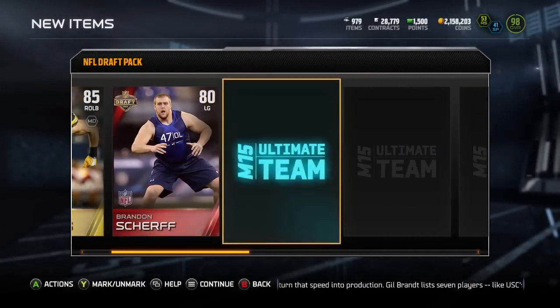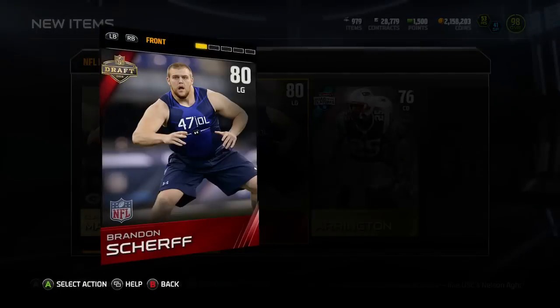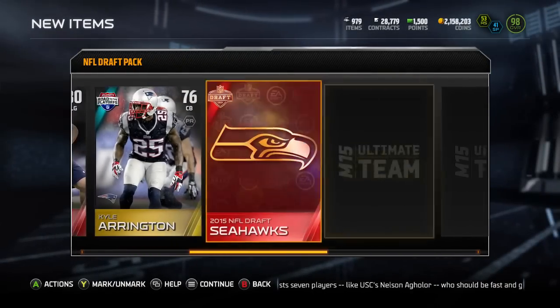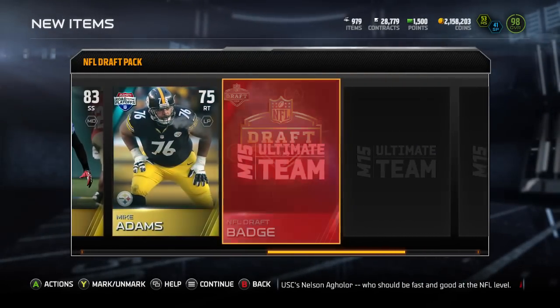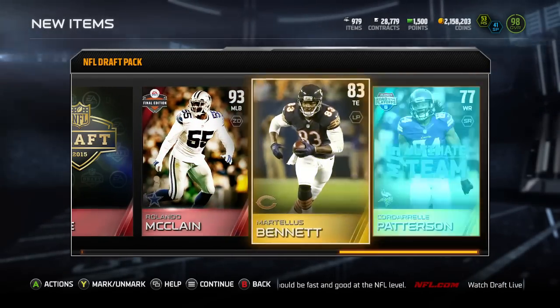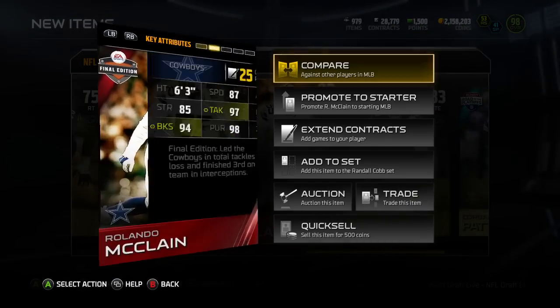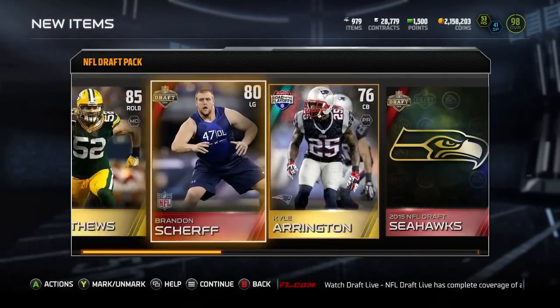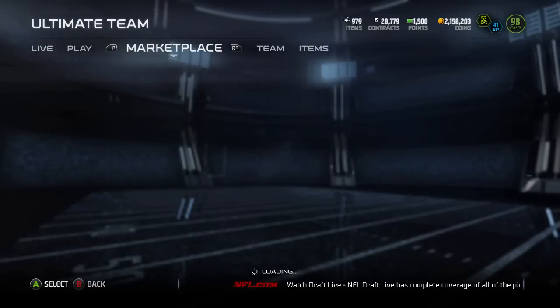Chargers got Melvin Ingram. Right away we start off with one of the Redskins picks — that's a pretty decent pull, top five pick. We get a Seahawks badge. Each of these draft packs come with seven golds or better and then three draft collectibles, whether they're badges, whether they're players, or whether they're player stuff. That's how these packs are set up.